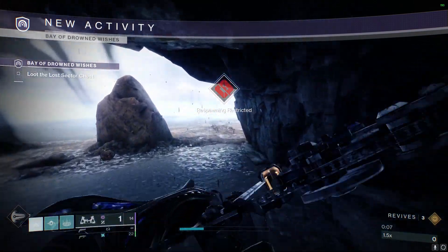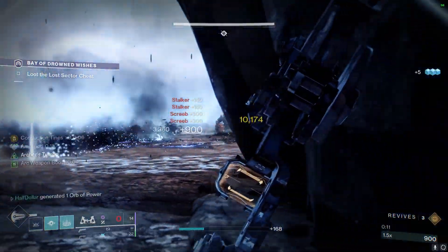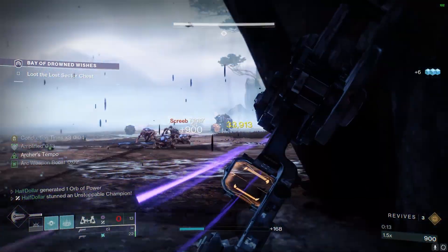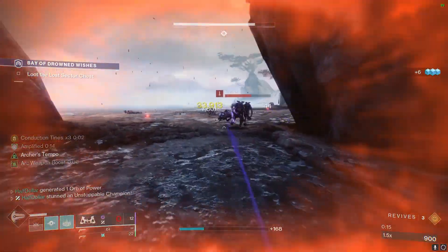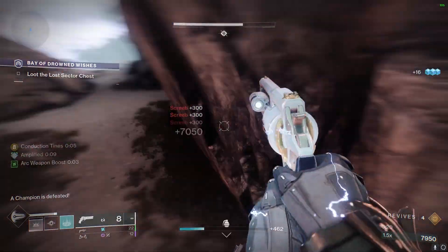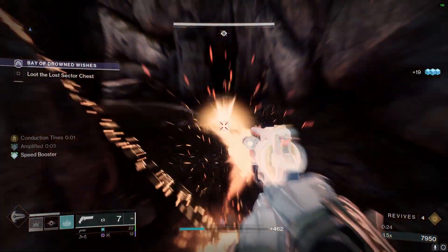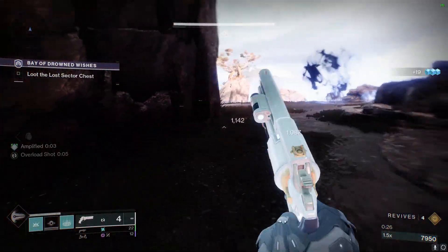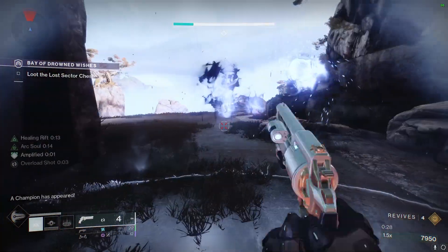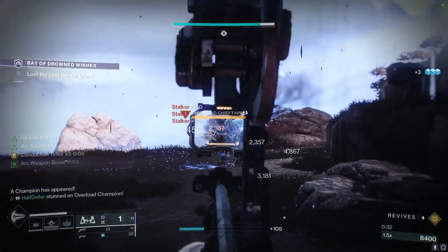Taking a look at the Lost Sector run, there's going to be an Unstoppable here right off the bat. I like to throw a Grenade at the pool of enemies right in front of me — it kills almost all of them. For this Unstoppable, it usually takes me three shots, but I have had it take two shots with Leviathan's Breath before. Once we kill that Unstoppable, we're going to move up to the Overload and take it out with our Hand Cannon as well as a Grenade. Once we get it stunned, we're going to kill it with Leviathan's Breath.